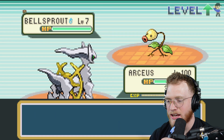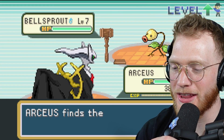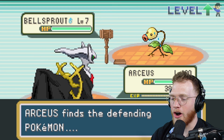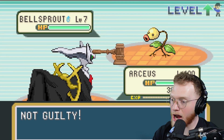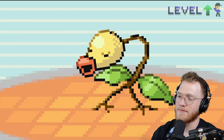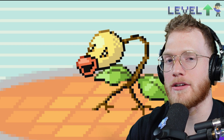Tangela uses Absorb against the Hoppip, consumes it, and fuses with it — oh my god, that is hideous! Arceus against Bellsprout — Arceus uses Judgment and literally becomes a judge. Arceus finds the defending Pokémon not guilty, so it is off the hook.